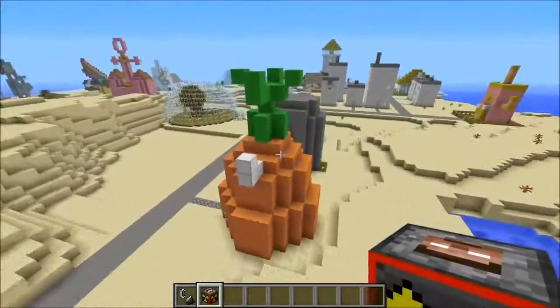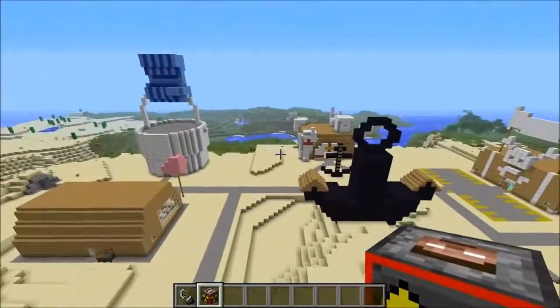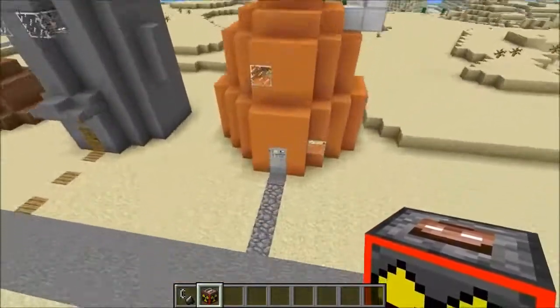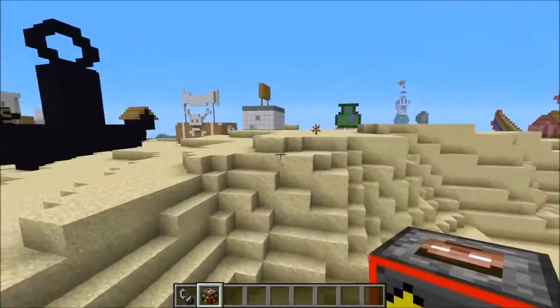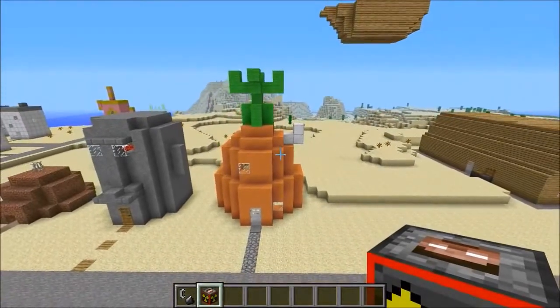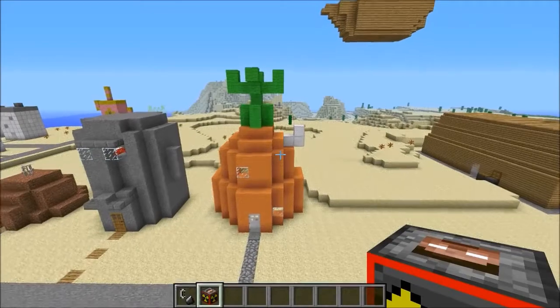I wanted to be honest — I don't actually watch SpongeBob, never really saw the show, but a lot of people wanted to see the map get destroyed and we're gonna do it. I believe this is SpongeBob's house right here. If you love SpongeBob, don't be offended by me totally annihilating every single part of this map. Hope you guys enjoy it — slam that like button and let's go for six thousand again.